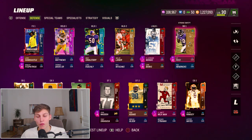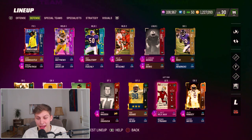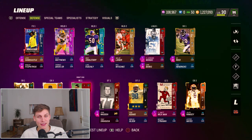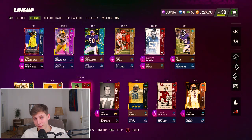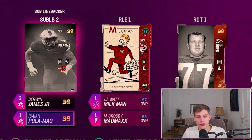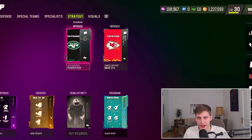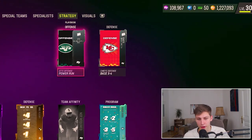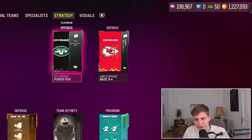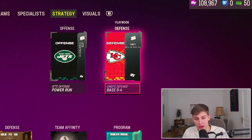I'm gonna go more in depth with my coverage abilities when I do the ebook, but just know that these three guys with Maniac, Milkman, and Mad Max are crazy and if you can spare the AP I definitely recommend you get them. I also have Durbin James and Isaiah Plameo - those two guys are great because they're fast, pretty tall, have good hit power, and they do an amazing job on defense. I'm using the Jets offensive playbook and the Chiefs defensive playbook.